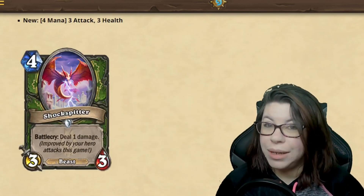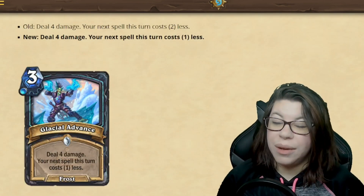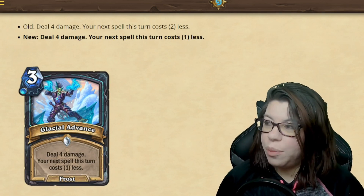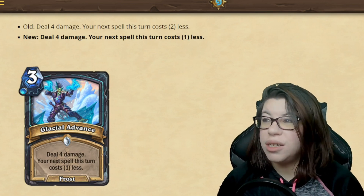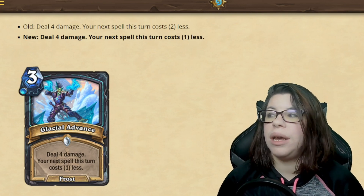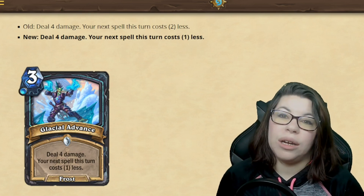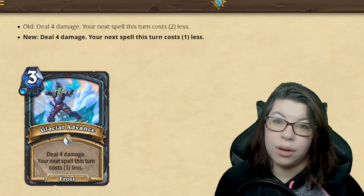Shockspitter might still be used, but it's definitely not going to be as powerful or closing out games on turn six. Then we have Glacial Advance, which is going to create a little bit less follow-up. It still deals damage, but previously your next spell would cost two less. Now your next spell is only going to cost one less — still a small discount, but slowing things down, potentially by one more turn.